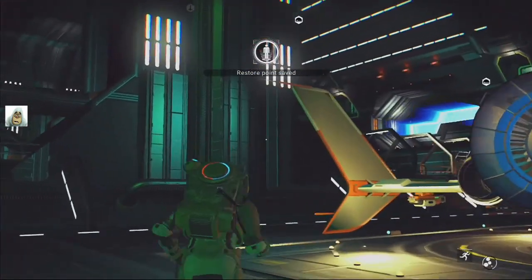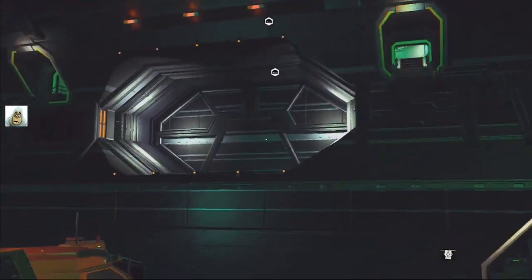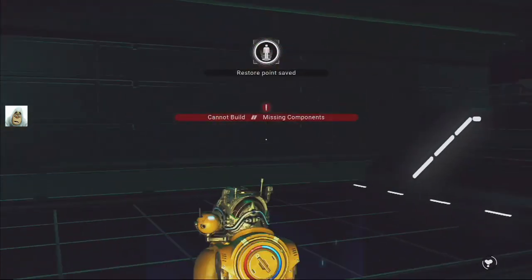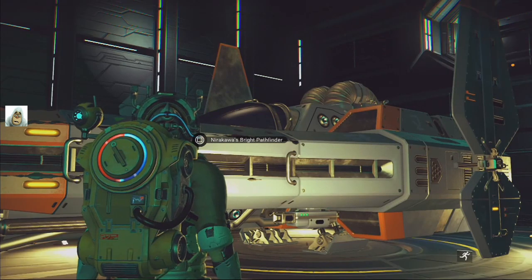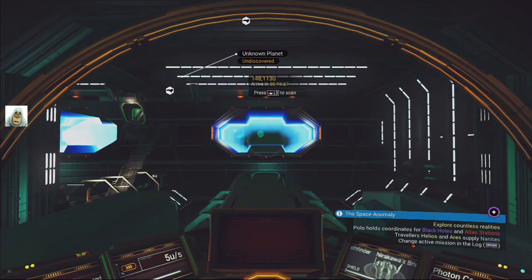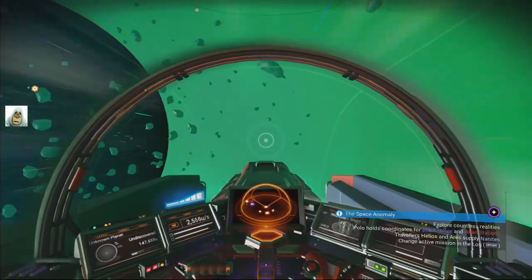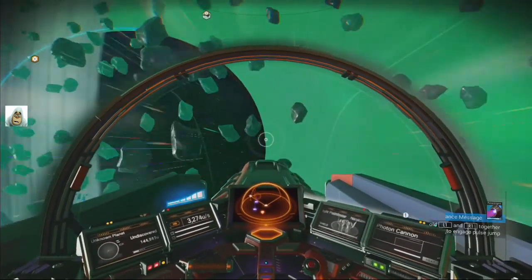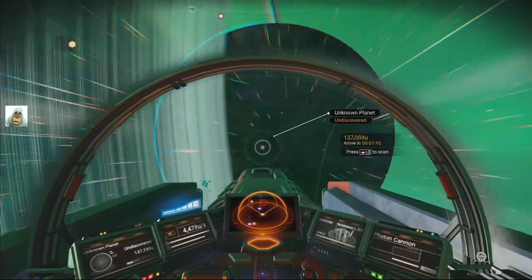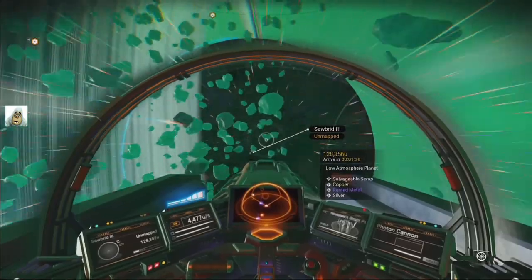I've got to change ships back to my fuel carrying one. Okay, everything's done over here now. It's all mine. Right, let's go find a bloody planet to land on. I'm still going to need a lot more dihydrogen — I've just used it all up again. Sending them all out. Tritium's not so bad. Salvageable scrap. We'll go there.